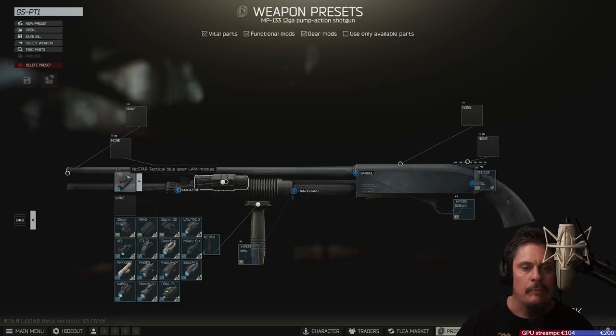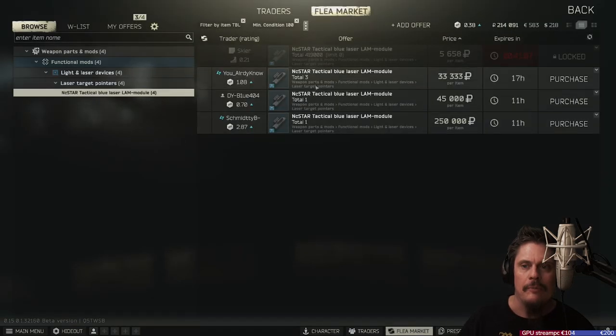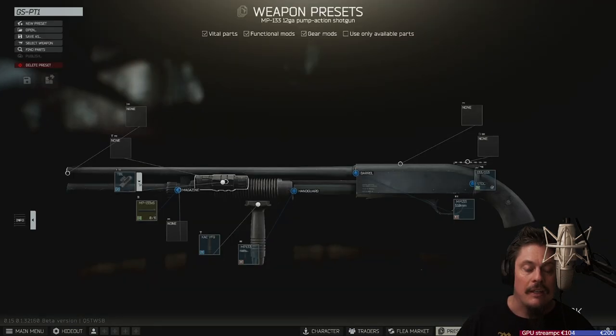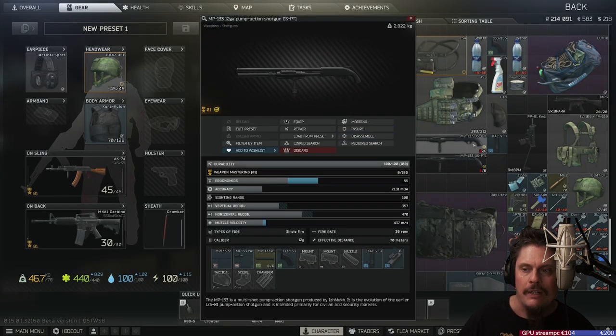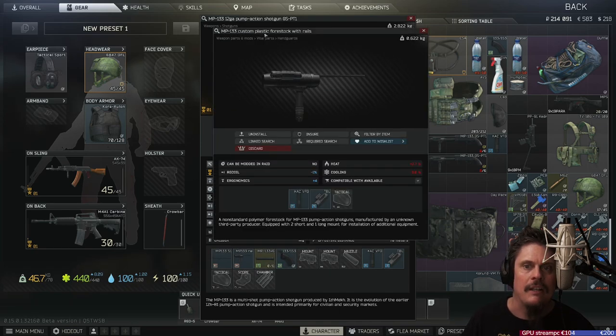The NC Star Tactical Blue Laser module is from Skier level 1. You can put on a CAC grip from Peacekeeper level 1. You also need the MP-133 custom plastic stock with rails.